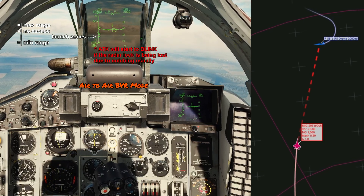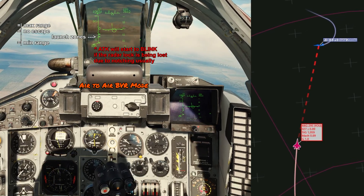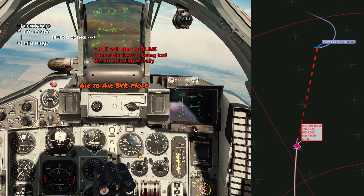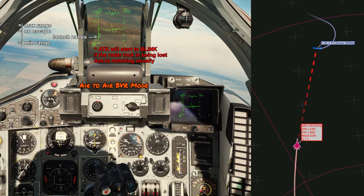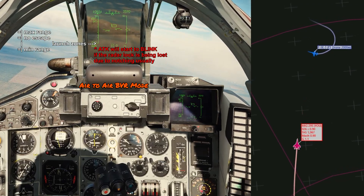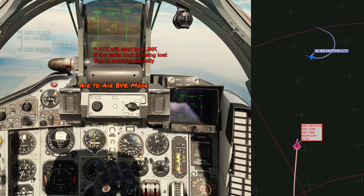It's not yet within weapon employment range. These are the solid boxes on the left side of the HUD. The top box is max range, the second box is the no-escape range, and the very bottom one is minimum launch range.